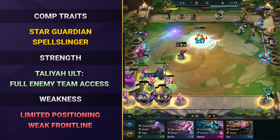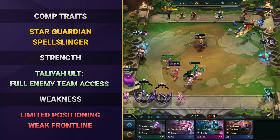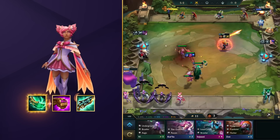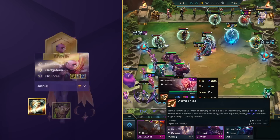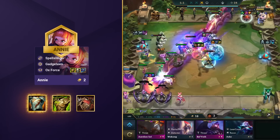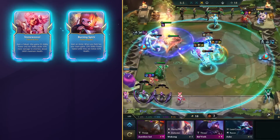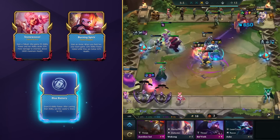In stage 5, level up to 8 to snag the powerhouse 5-cost units Syndra and Janna, which will complete your team. For Taliyah, you want to go all-in with AP items like Spear of Shojin for maximum mana, Jeweled Gauntlet for extra damage, and Hextech Gunblade for sustain. Annie, on the other hand, will be holding down the frontline solo, so you want to prioritize defense with items like Gargoyle Stoneplate, Warmog's Armor, and Bramble Vest. When it comes to augments, Taliyah and Annie hero augments like Burning Spirit and Stoneweaver are the way to go. But don't sleep on mana augments that buff all Star Guardians, like Blue Battery.